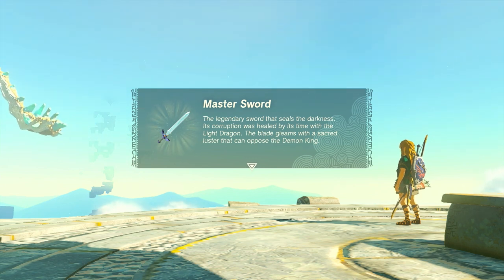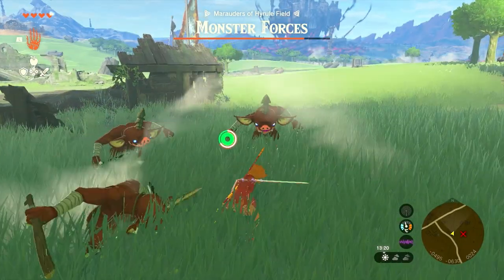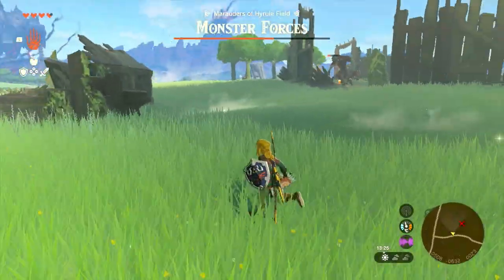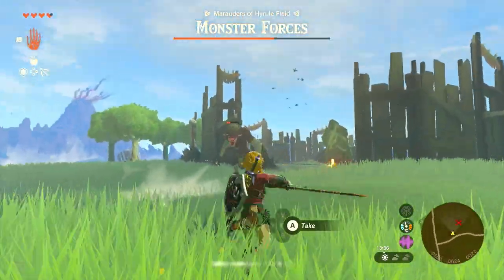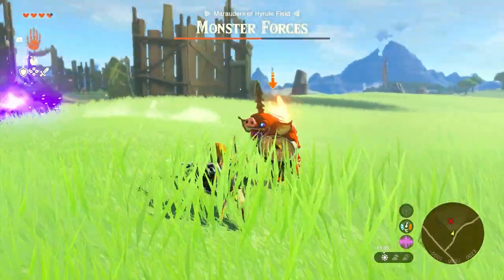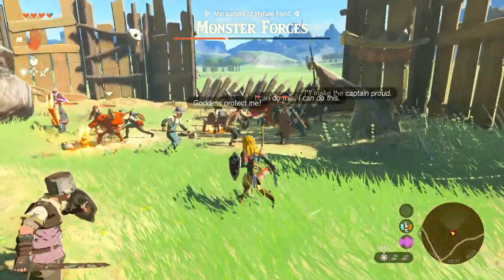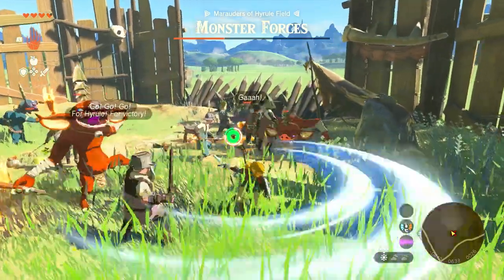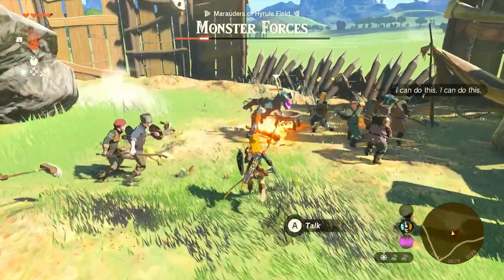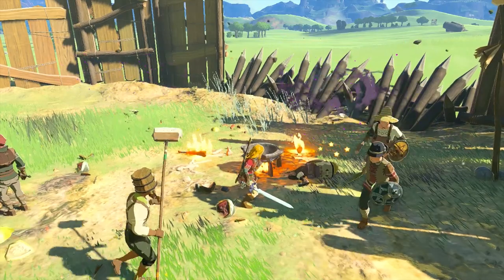First, how to find the Master Sword's location. The Master Sword is flying high above Hyrule, embedded in the Light Dragon, and it's moving around constantly. There are a couple of ways to pinpoint the location of the Light Dragon: find the 12 Dragon Tears in various locations around Hyrule, save the Deku Tree in Korok Forest, or just find the Light Dragon in the sky and jump on its back. Now we're going to go through all the options one by one. Option one: find all the Dragon's Tears.